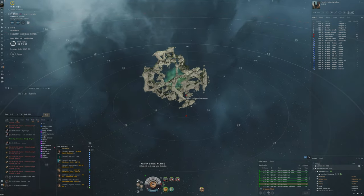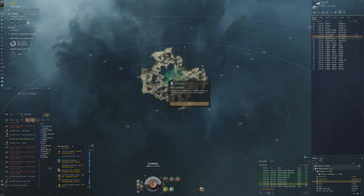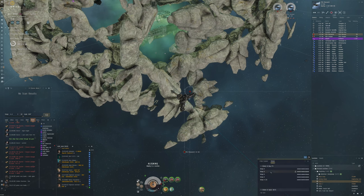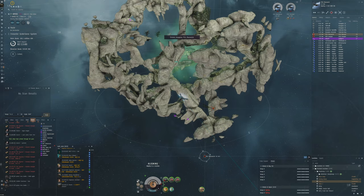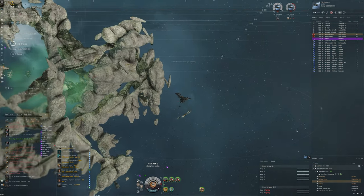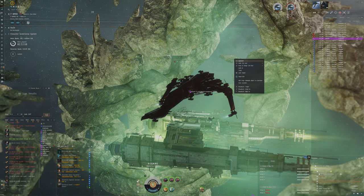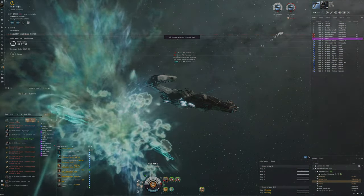Let's see if we can align to this bookmark here, because I've got different bookmarks in the system so I can always be aligned at all times. There seems to be a Cerberus here — I wonder what he's doing, he must have been ratting here before. Let's get the drones out and align to that warp-out bookmark. This guy maybe wants to do ratting here, so we'll move to a different one.